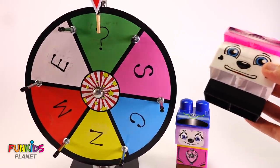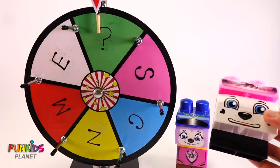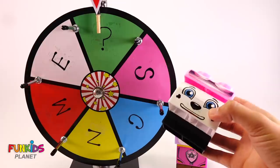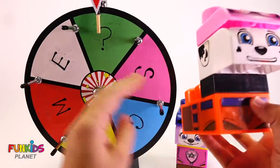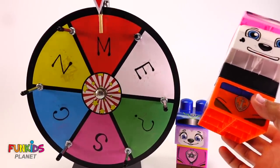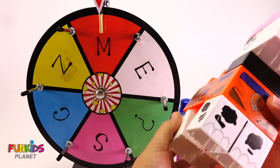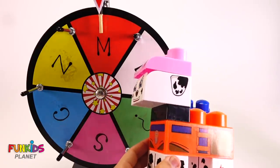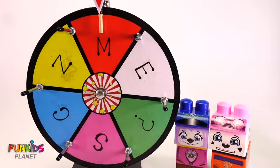Ooh, question mark. What do we get from a question mark? It's just a random Paw Patrol. Ooh, we got Zuma's body. All right, what legs do we get? It looks like we get Marshall's legs. There we go, there's our next Paw Patrol. That one's funny. All right, we gotta keep going until we get all of our Paw Patrol made.